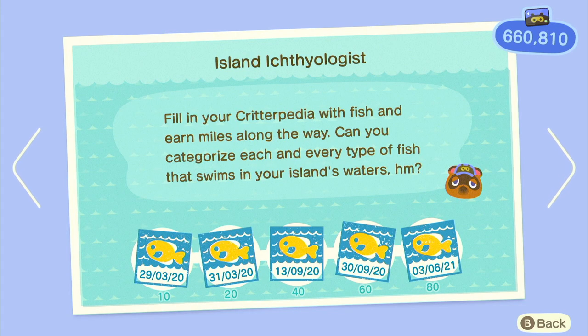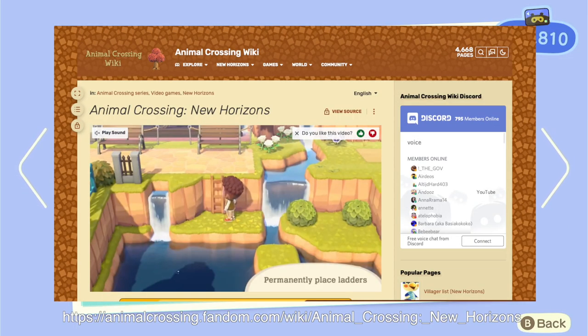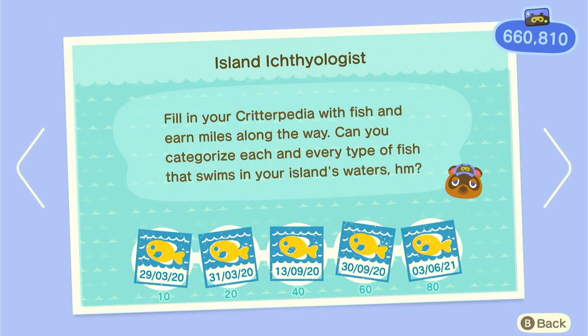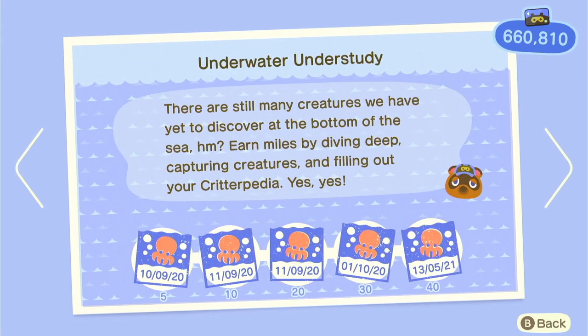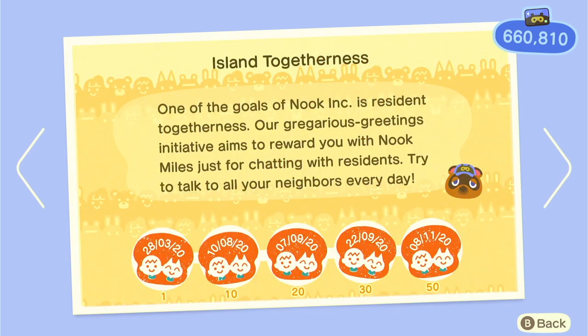Back to the fish one — this stamp is completing your Critterpedia. I like to use the Animal Crossing wiki page, which I'll link in the description. That website has a bunch of information about all the fish, so for whatever month you're playing in — say November — you can see what fish are available, what time you can catch them, and it also covers bugs and sea creatures.